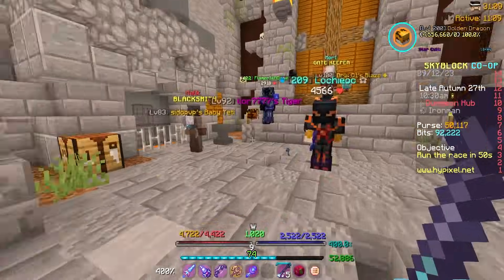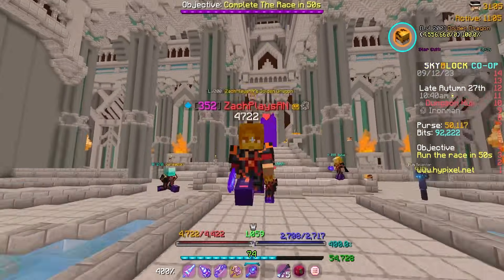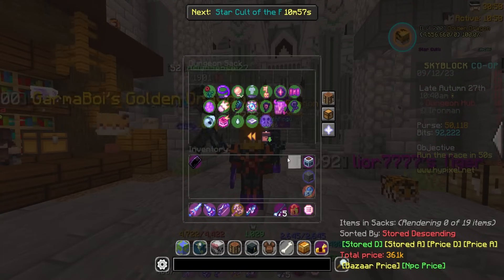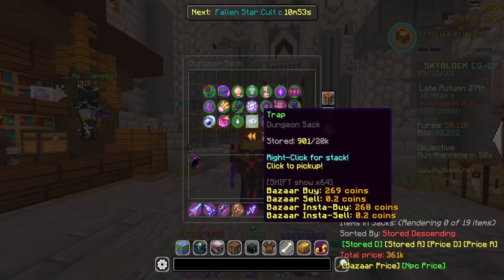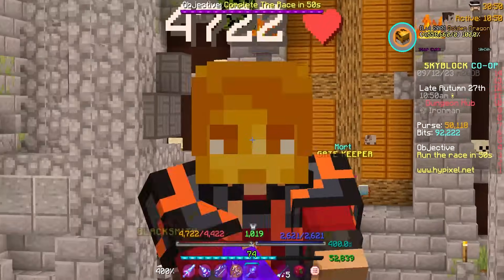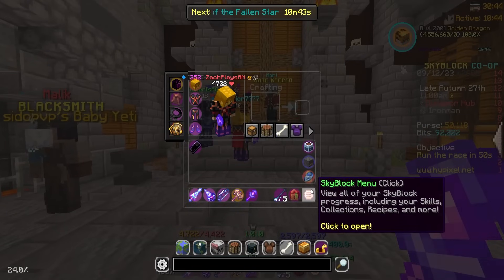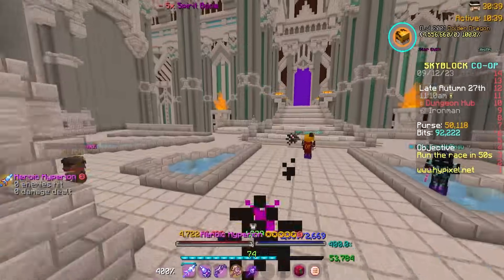They also added thorn fragments. A spirit bear can now spawn in blood rooms, and once you kill it, it has a chance of dropping the fragment — similar to scarf fragments or bonzo fragments. It's already been added to the sack, which is nice. All these items have also been added to the museum, which is super exciting. The new bone reaver sword also has a bunch of upgrades, so we have a ton of stuff to jump into.